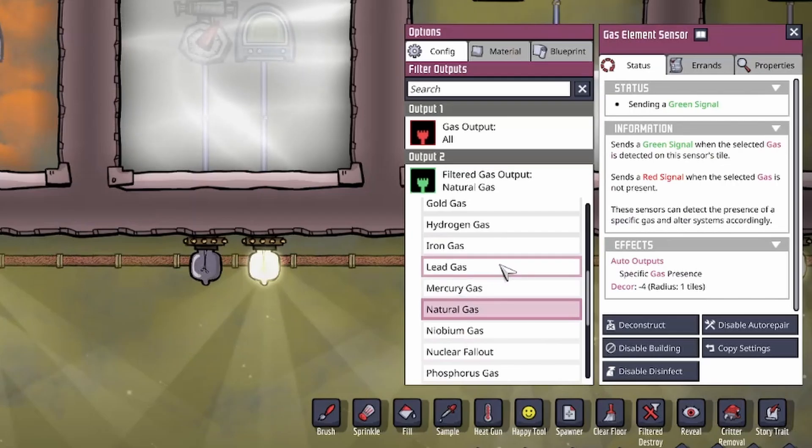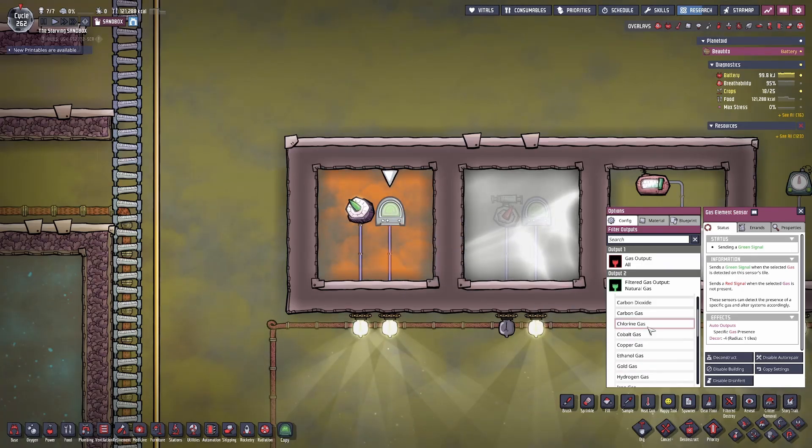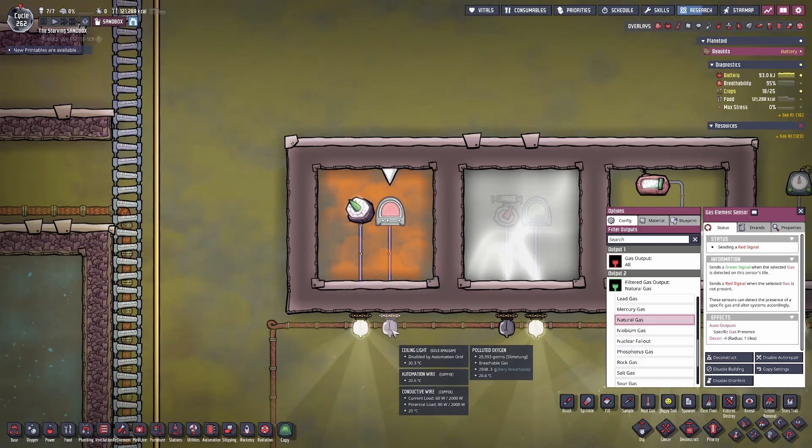The gas element sensor will send the green signal if your selected gas is currently being detected by the sensor. For example, if I set it to chlorine, it will send a red signal. But since we have natural gas in this room, if I select natural gas, it will send green.